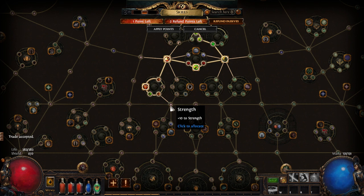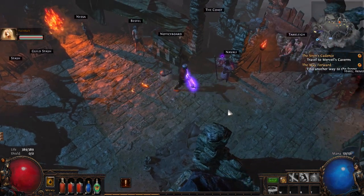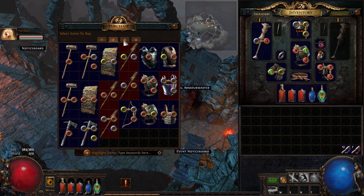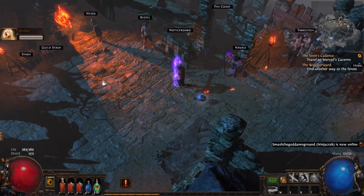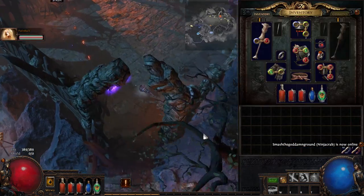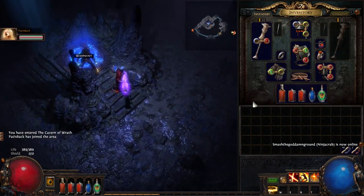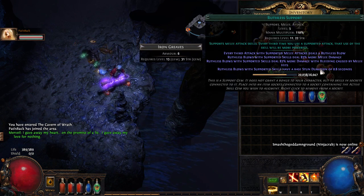Alright, so now we've officially reached the highway nodes, and for these you just kind of take them to anywhere you want in the tree — they always give like 10 strength or 10 dexterity. That's how you kind of solve your stat issues. Alright, we gotta go back to the Cavern of Wraith. I'm only a little bit disappointed. I really feel like I should not have Maim and Ruthless Support — I should have like Added Fire or some useful supports. Dude, they both increase your damage.